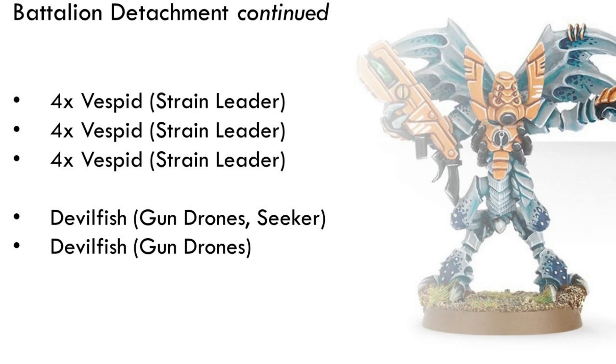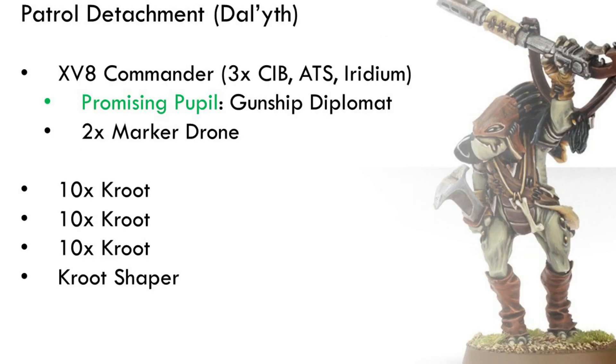We still have three units of Vespid with Strain Leaders, but now they're all four-man units. The difference between four and five isn't that significant, and this freed up some points. The two Devilfish now carry gun drones instead of Smart Missile Systems — gun drones provide another source of drones and Savior Protocols. One Devilfish also has a Seeker Missile to use up a few remaining points and provide some long-range punching power. A well-placed Seeker Missile can make a real difference.